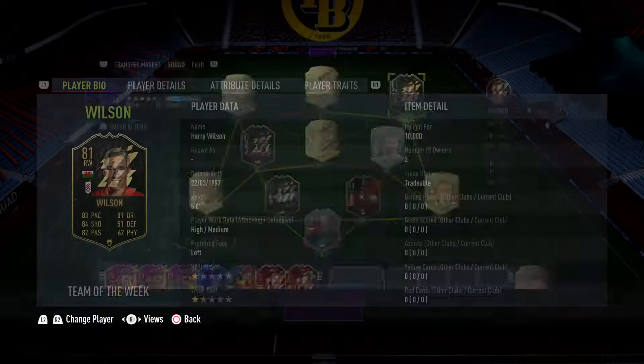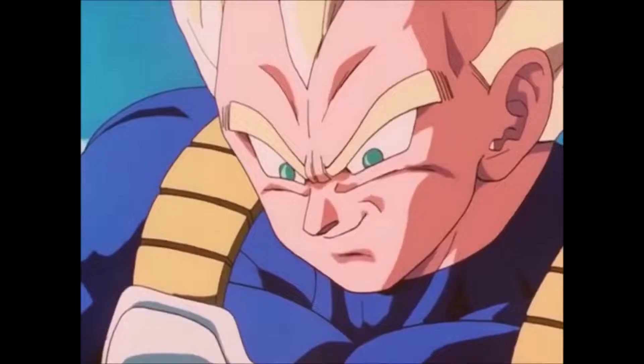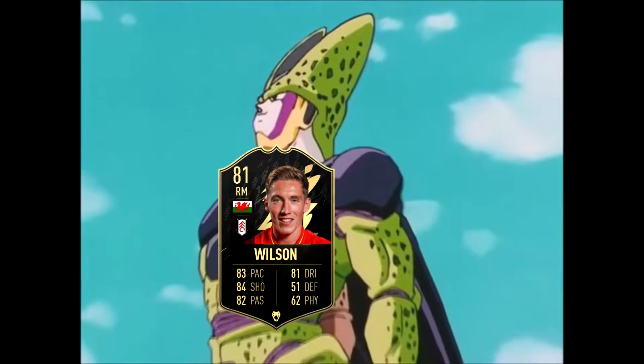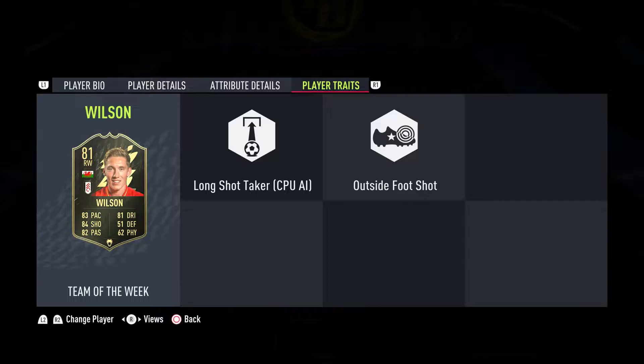Hello and welcome back to a brand new episode of Unsung Hero. This week's hero is going to be Harry Wilson — 3-star, 3-star, Welsh and left-footed and plays on the right wing. We know what we're all thinking. Yes, this is basically Gareth Bale. Like, remember when second form Cell turned into Perfect Cell? That's what happened. Bale turned into this Wilson card. He's perfected.